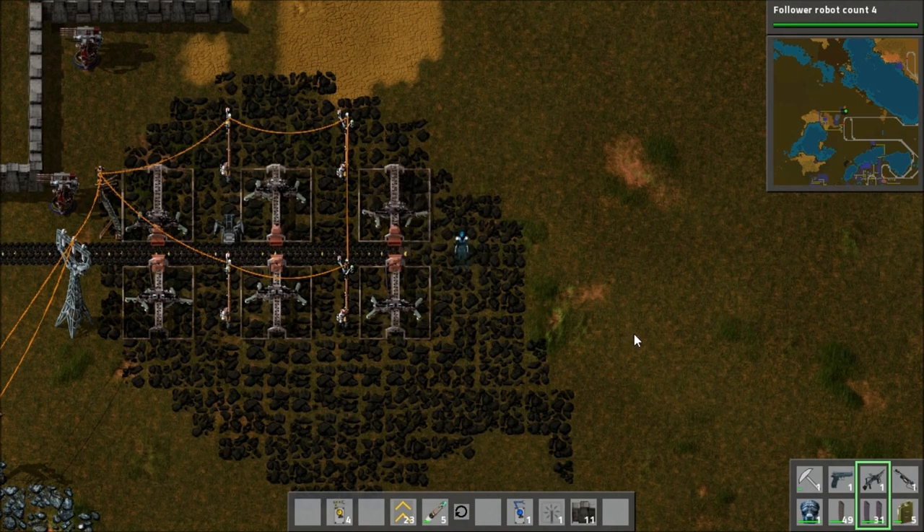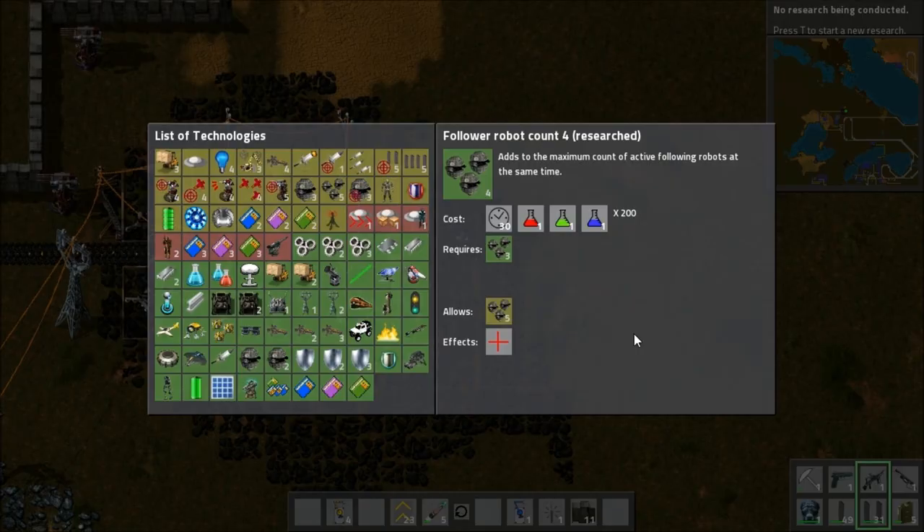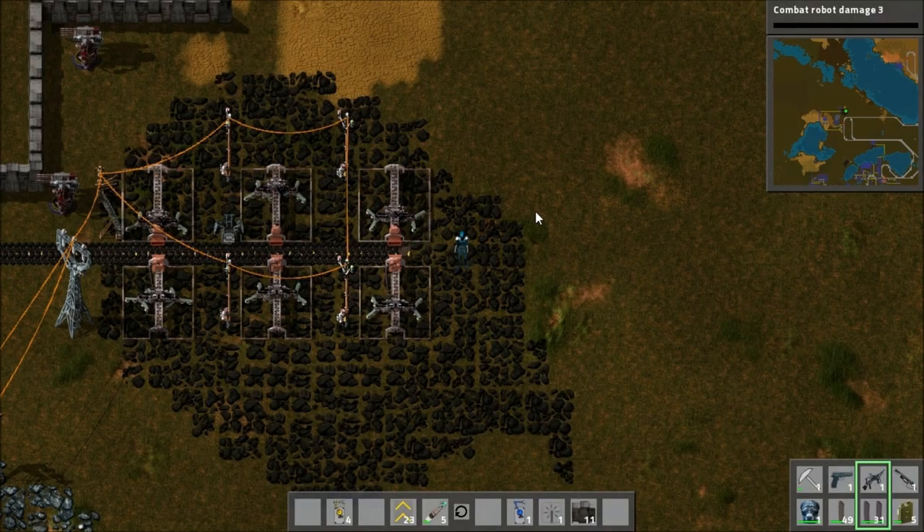I thought I would just show you what is possible. Research complete — oh, research is happening. I'll press buttons. There we go. I wasn't supposed to show you that yet, but you've seen it now. You can research things. That's quite important.